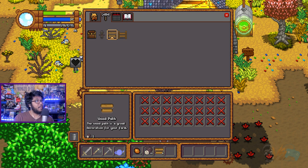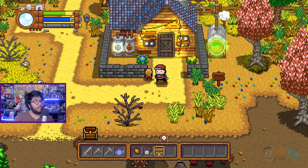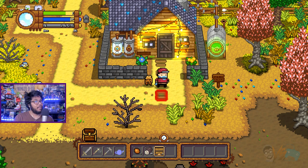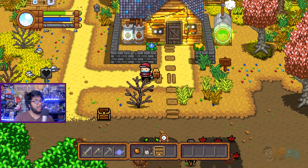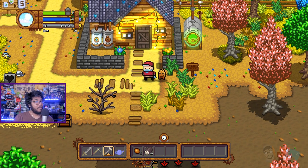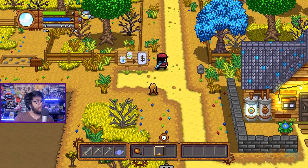Crafting didn't give me experience — alright, that's cool. So the wood path is just for funsies. I'm assuming I can break it... yeah, that'd be really dumb if you couldn't. Okay, that's cool — you can customize the look of your place a little bit with that. Not bad!